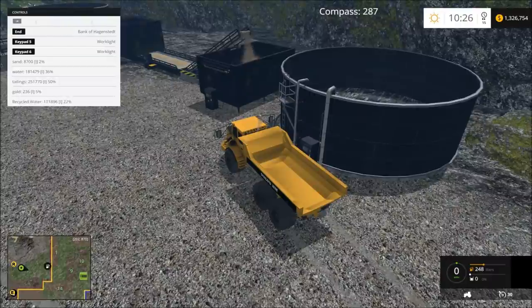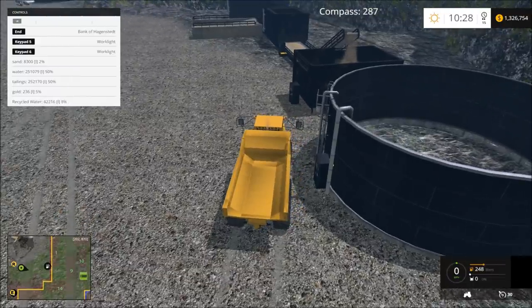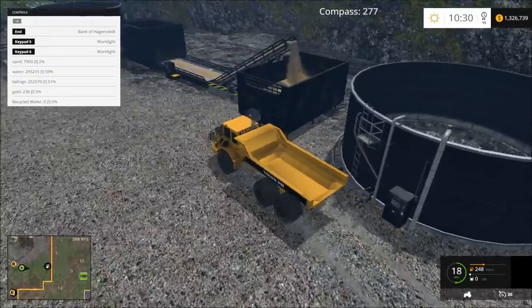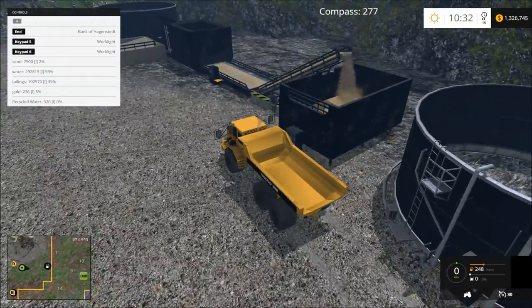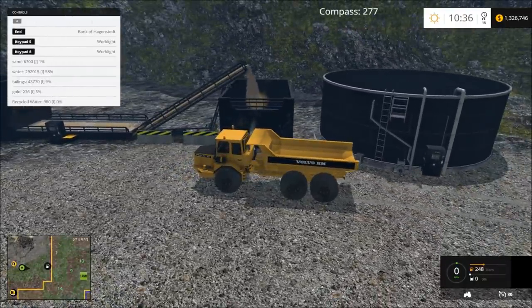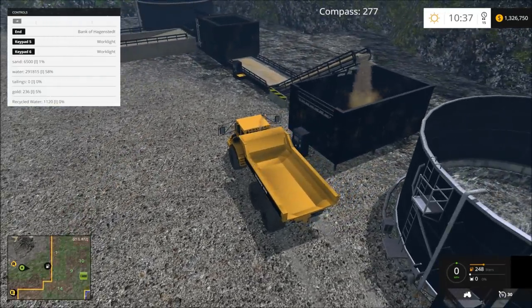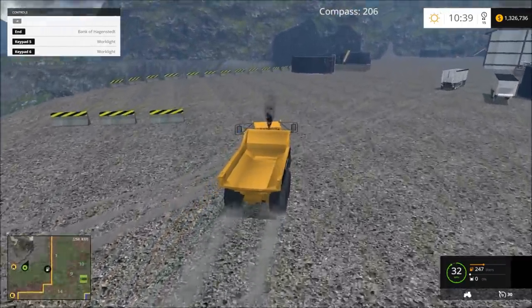Let's empty our — I think this is the recycled water. Oh, we're gonna need some more sand in this one, it's getting low. But we have 236 gold. This isn't enough — I think I should get a little bit more sand for this, but in the meantime we'll do this and get one more load of sand and bring it up. This way this plant can just keep on running, because this one's actually producing pretty good gold. Let's go ahead and get another load of sand.